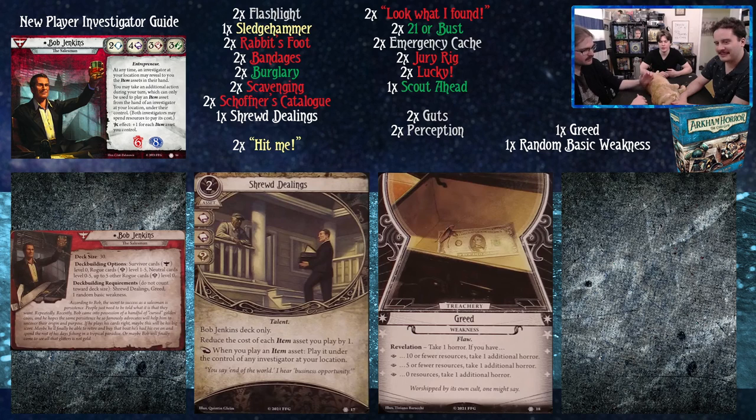With Greed, exactly as mentioned, you could just plan to play as a 6-4 investigator and spend your money — there are lots of options. Or you can just hoard your money and it's just one horror, which is a pretty soft weakness, almost as scary as Shell Shock.